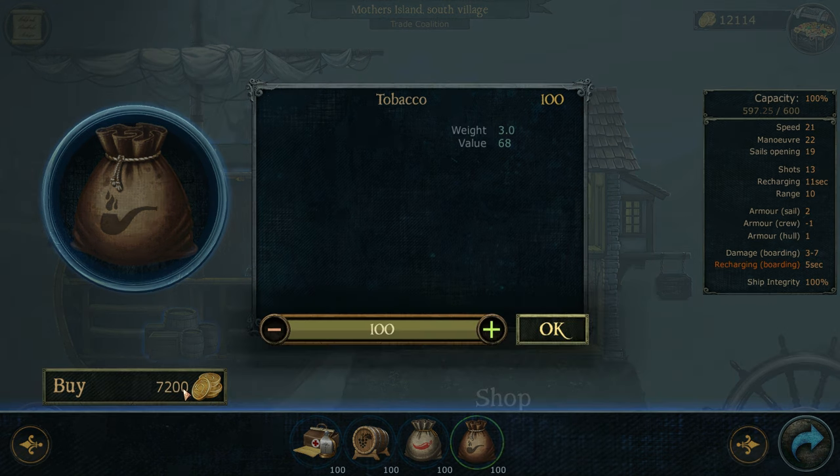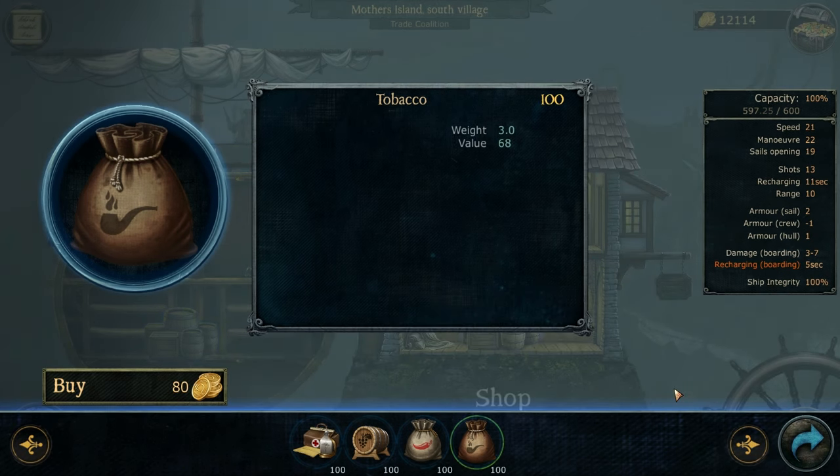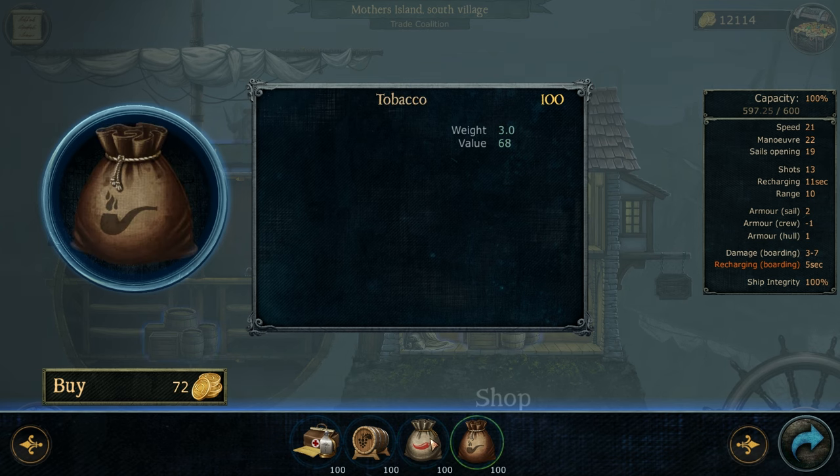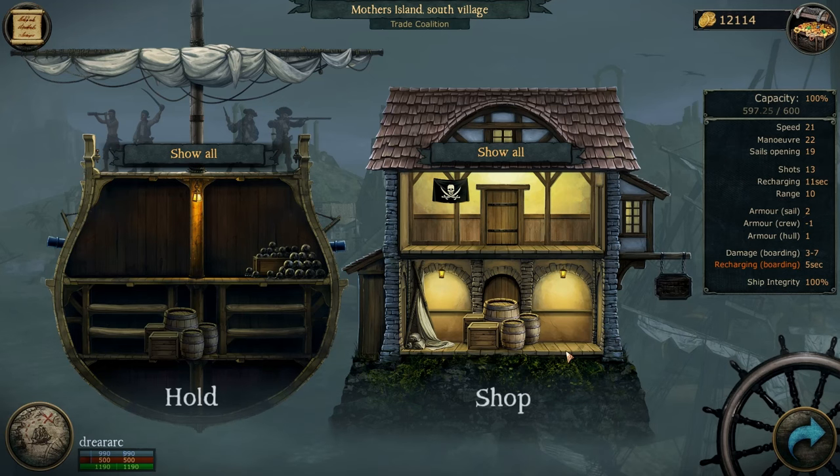The spices weigh 5, so I can't carry any more. You can only click on it once, because if you click on it twice it raises the price — see, it went up to 72, then 80. So don't forget: if you click on it once, don't click again unless you click away from it first. Little trick to it.